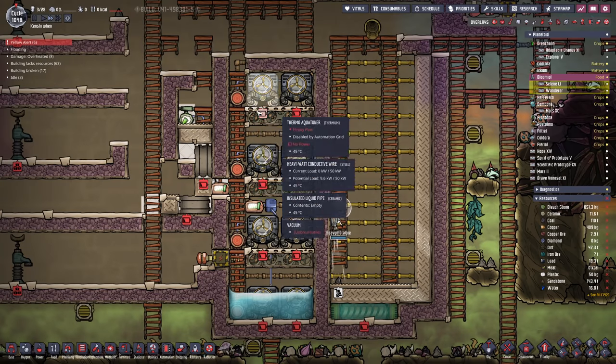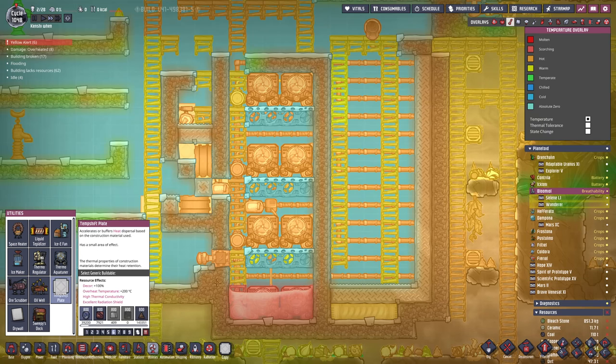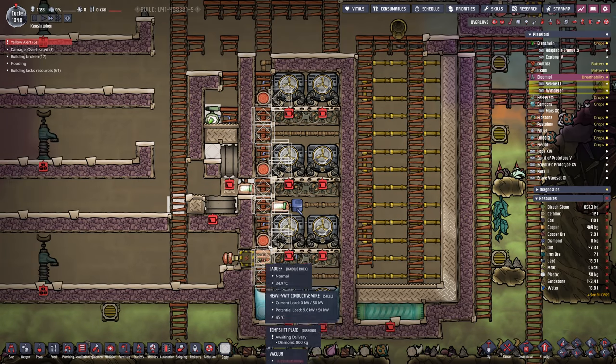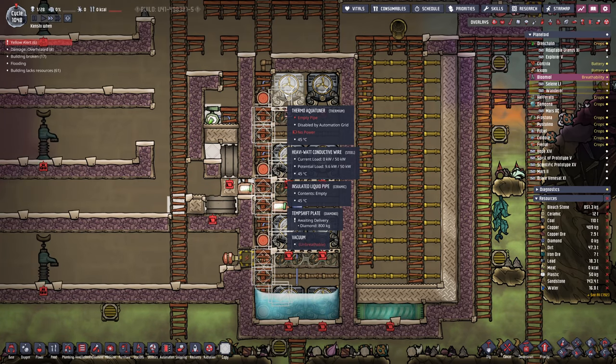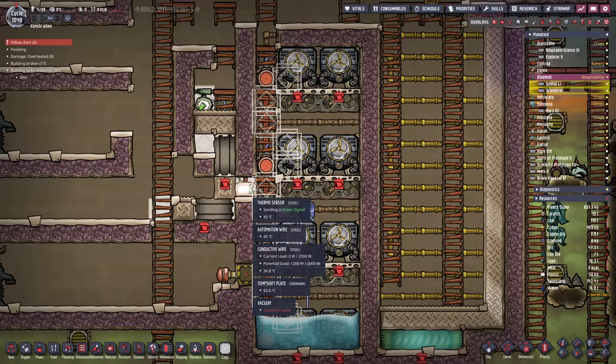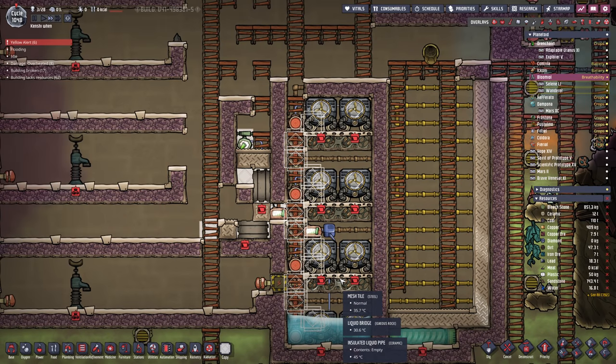One last thing I forgot: we should probably put in some temperature shift plates. There's going to be a lot of steam pressure in here, but we still want to spread the temperature around. Diamond all the way. It's sort of a rippling pattern of diamond temperature shift plates that should hopefully extract all the temperature from around the area and bring it all to here — this is where we want the majority of our heat to go. That should spread it out quite nicely.